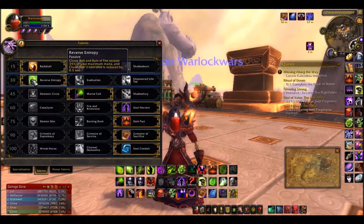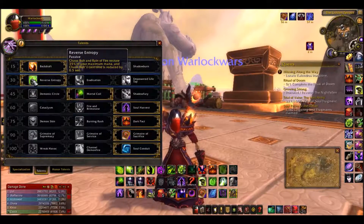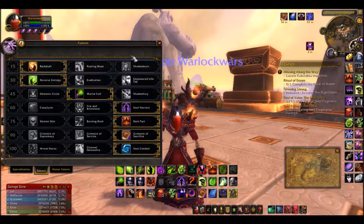We're running Reverse Entropy — I think that's how you say it, sorry guys. Chaos Bolt and Rain of Fire restore 35% of your maximum mana and Chaos Bolt cast time is reduced. So this is pure Chaos Bolt spec.